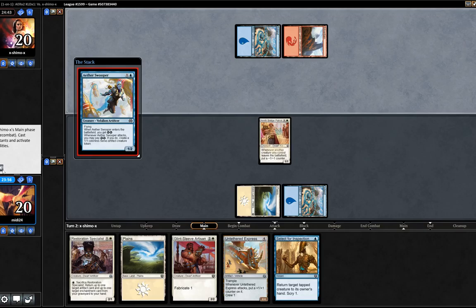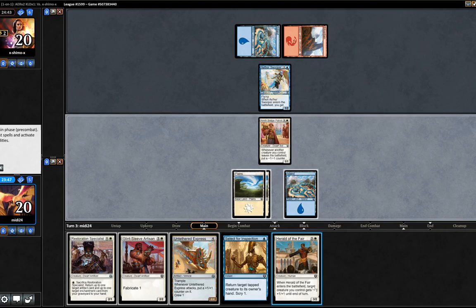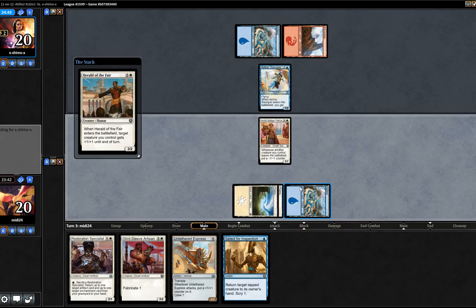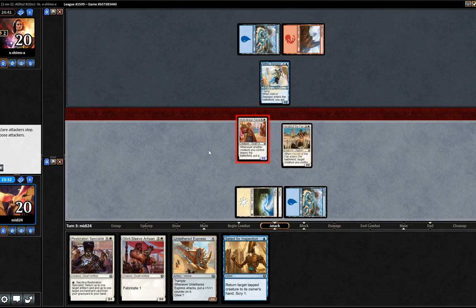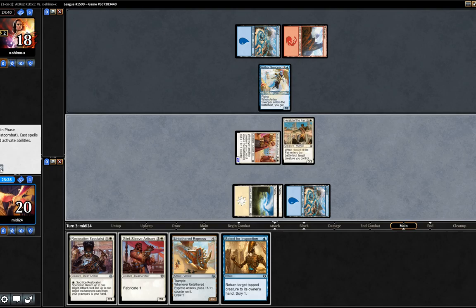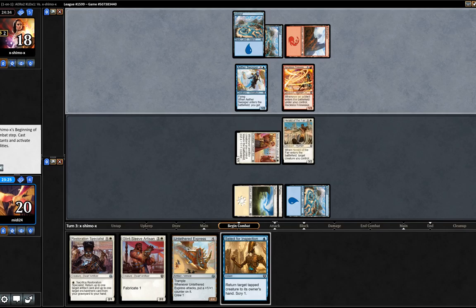Okay, Aether Swooper — sure. We can jam Herald of the Fear and swing here, which I think is probably the right plan. Let's try that. In for two, nearly on. Pretty happy with how it's going. It'd be good if we get a land next turn. Reckless Fireweaver — okay, that's fine. The Herald can swing into that, so we're not too worried about that.